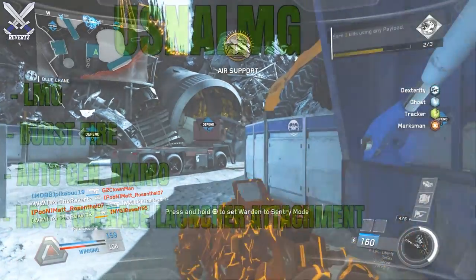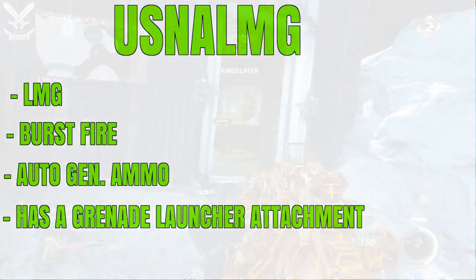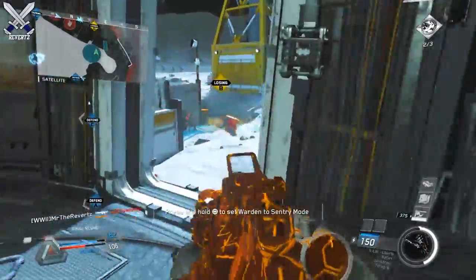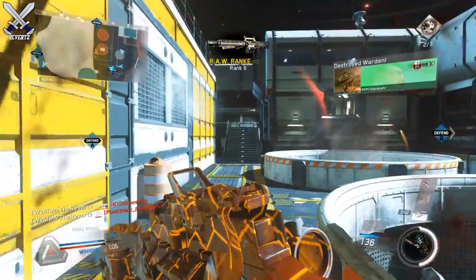Next up we have the USNA LMG, and it's a burst-fire LMG, which is pretty cool. It actually auto-generates ammo and it has a grenade launcher attachment on it. So that's kind of interesting — an LMG with a grenade launcher.